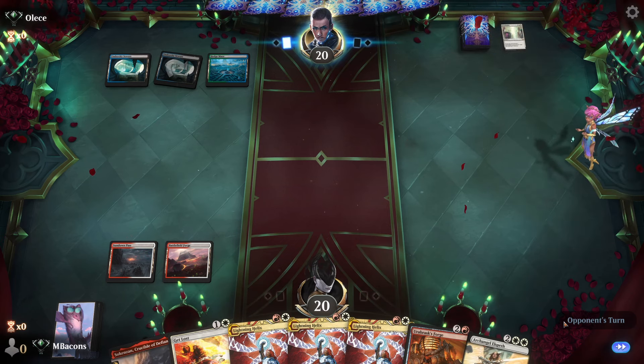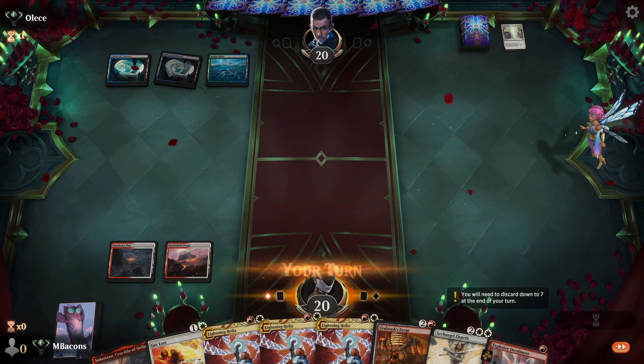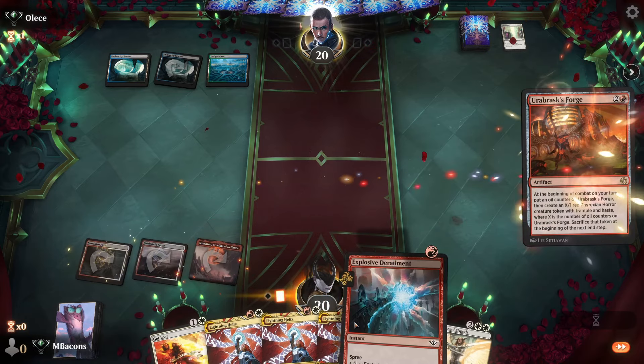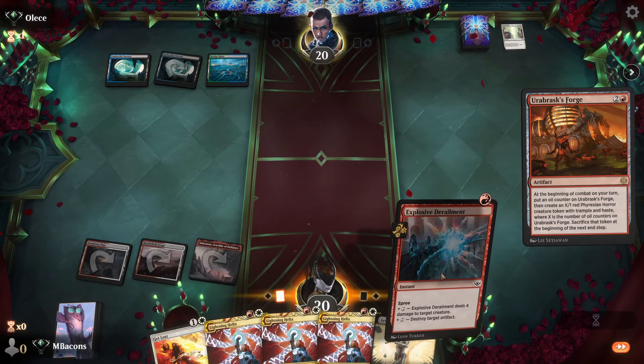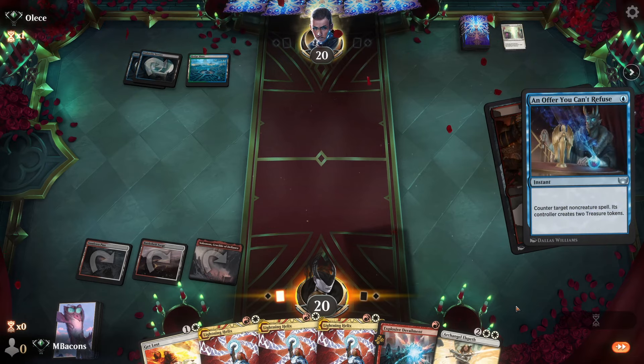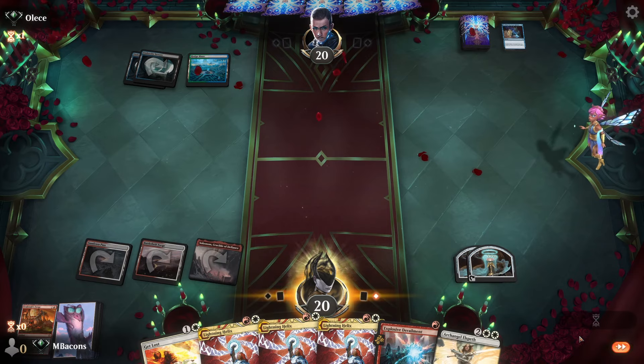Opponent puts Depopulate away — correctly reading that we don't have any creatures. Let's get Sokenzan and Forge going. We nestle our Derailment right there. An offer you can't refuse — I was not expecting that, I was expecting a Make Disappear.